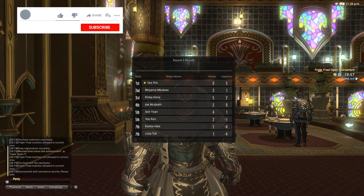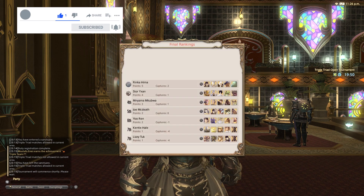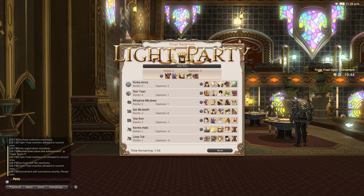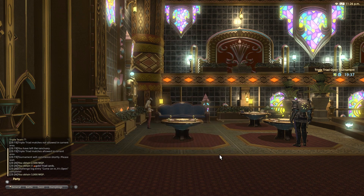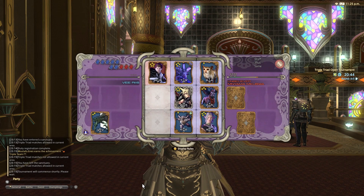There's one more extremely profitable way of getting MGP, and that's the Triple Triad Open Tournament. There's an open tournament every odd hour, and you don't even need any of your own cards for it, as this is a pre-made draft. You can even click on the recommended button and try to win with a suggested set of cards, which usually works out very well. The winning prizes are a good time investment, and by growing your collection from the loot you get in the tournaments, you can set yourself up for winning even more MGP in the future.